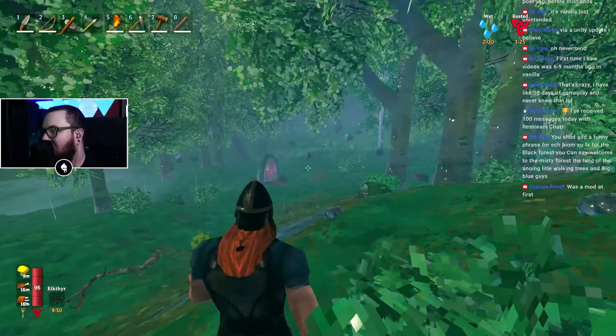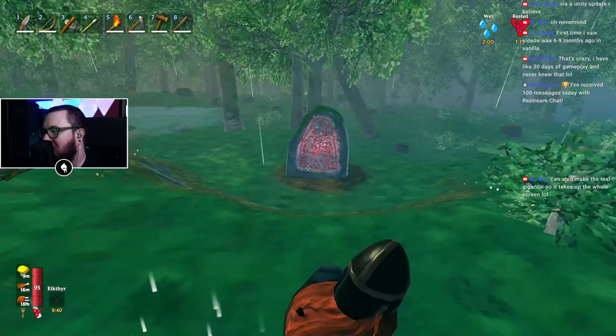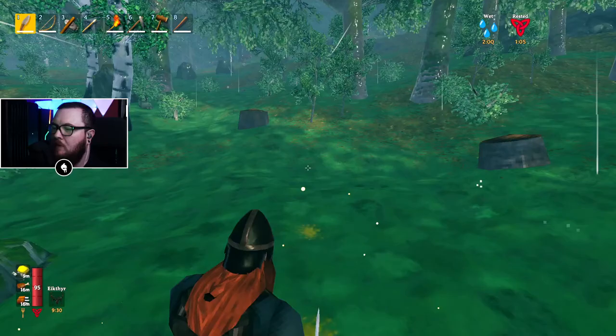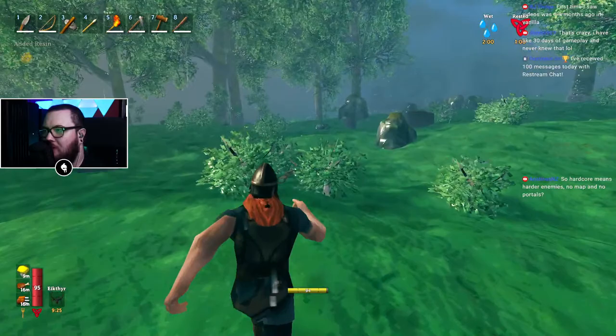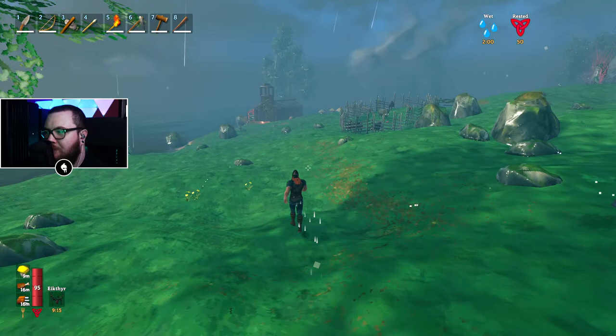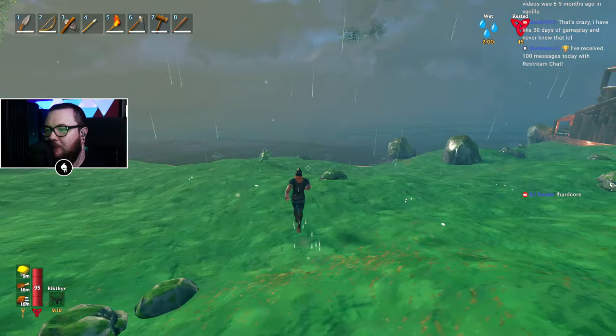You should add a funny phrase for each biome - effects the forest, welcome to misty forest, adding walking trees, little blue guys. The hardcore is actually a mode in the new update - it's not like a made-up rule set. You can do exclamation hardcore for a brief explanation of what it actually does. I did actually make a video that is an in-depth explanation of world modifiers where I go through every preset and explain it.